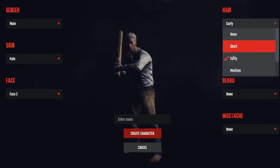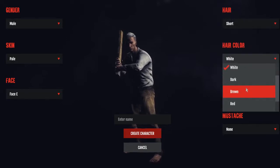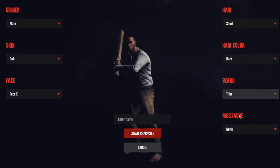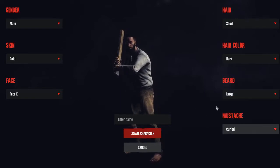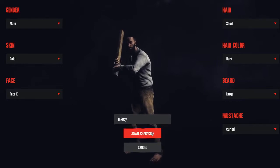I'll go with face E. I can't really see it that well but we'll go with it. I have dark hair so we'll make it black and curly. Definitely going to do short hair. As for hair color, it's all natural colors, which makes sense in a zombie apocalypse — you're not going to dye your hair crazy colors. We are definitely going to have a beard, and yes — a curled mustache. Hopefully no one has taken my character name yet.